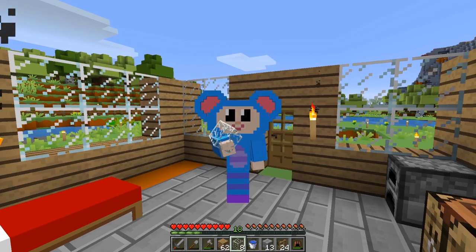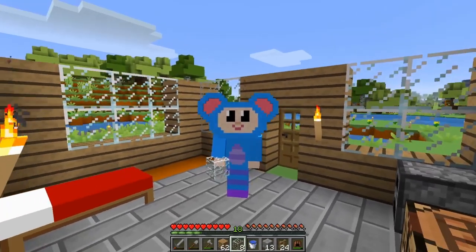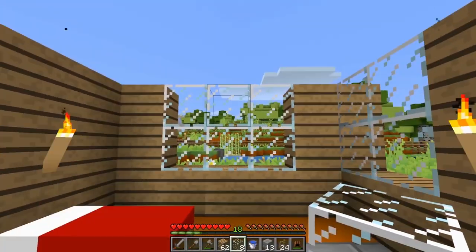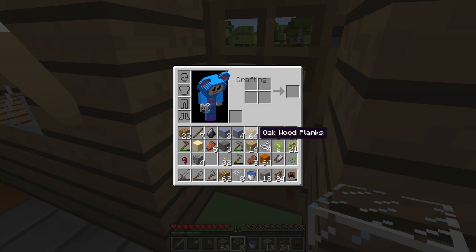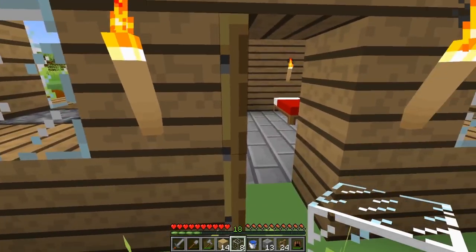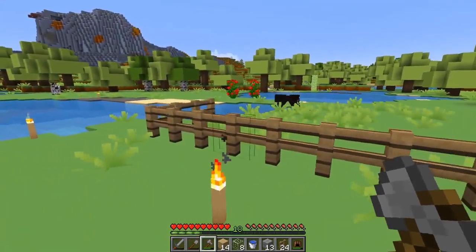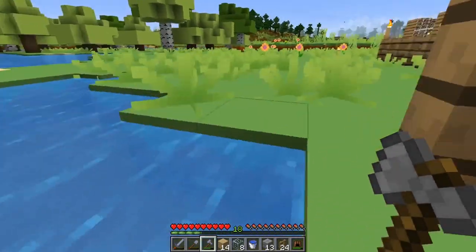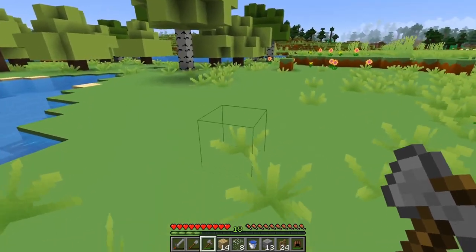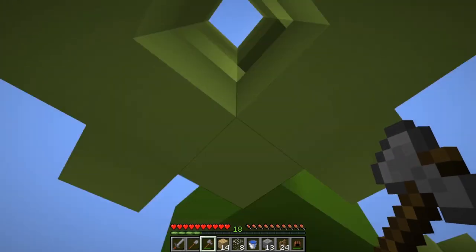Hey everybody! I'm Eep the Mouse from the Mother Goose Club. I'm back building my house — let's hurry up and finish the roof before it gets dark again! My windows are all set and now I'm going to build the roof. I want to make it out of birch wood planks, but I don't have enough right now, so I'm going to grab my stone axe and cut down a birch tree. I'll get rid of this spider first.